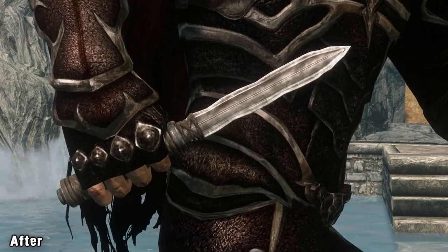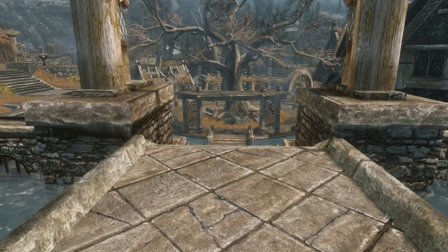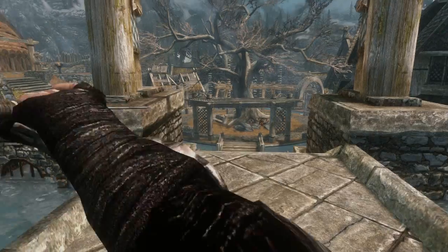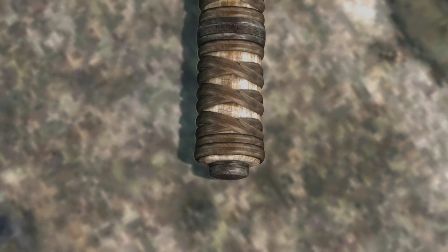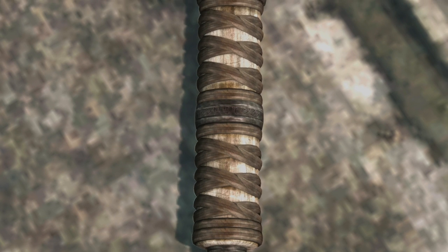This retexture by Insanity transforms the original dagger that looks much more rusted and old into a new dagger that still looks like it has age but has its own unique look. The new textures use a 2K resolution and are very detailed. You will even be able to find tiny letters of the dragon language on the hilt of the blade.